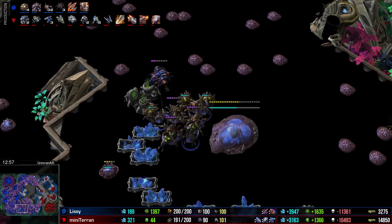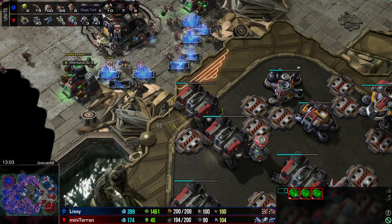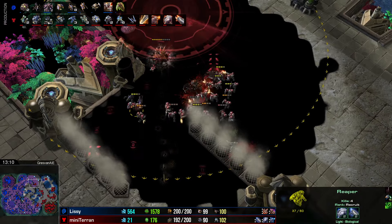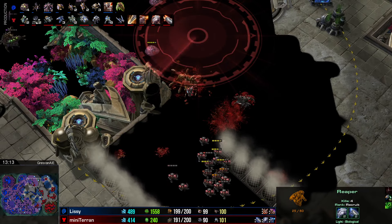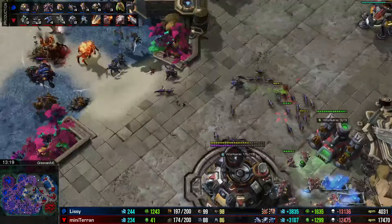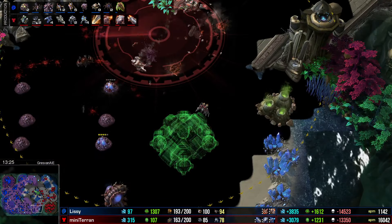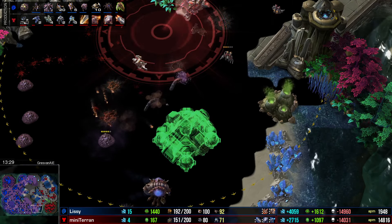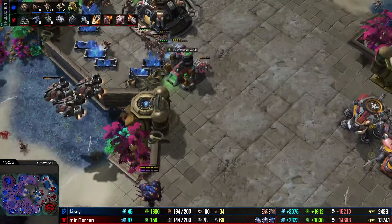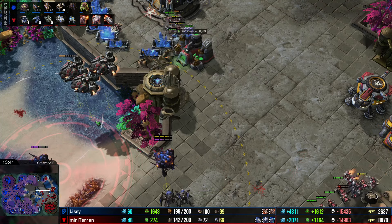A sixth base is going up for Mini Terran, while Lissy has taken all its bases on its side of the map. Lurkers are now on the way, more reapers too — I really don't know what the reapers are doing in this army. Marines engaging into a lurker, a scan goes down. I'm really impressed by the scanning and detection behavior of Mini Terran, quite impressed by its behavior overall. Another attack is coming in for Lissy — Mini Terran's army is a bit out of position, dealing with creep to clear it before building a base.